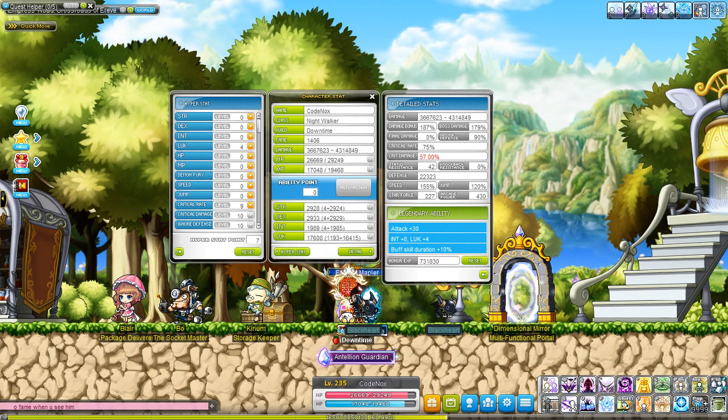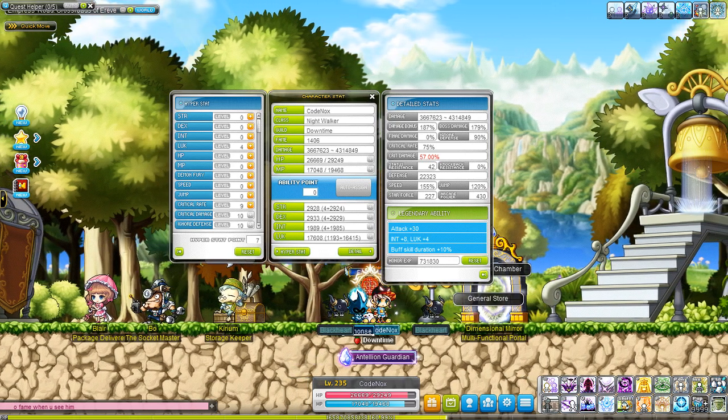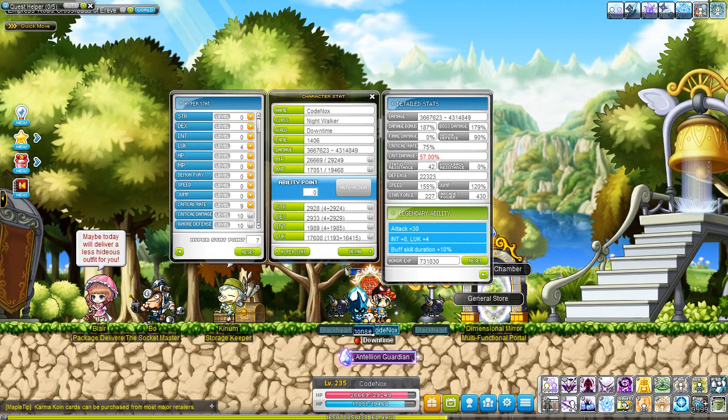Now if you Google them, if you look them up on say Maple Wiki, it'll say — for example — Seville has 300% defense. Now that makes no sense because you're like, how can a defense be a percent?